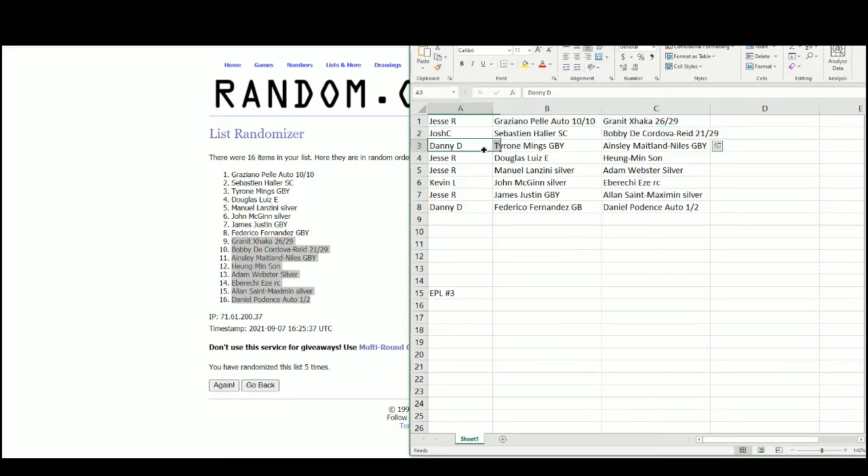Josh Holler and the De Cordova-Reed out of 29. Danny: Tyrone Mings and Ainsley Maitland-Niles. Jesse back to back: Douglas Louise Emergent. Young Min Son: the Manuel Lanzini silver and the Adam Webster silver. Kevin with the John McGinn silver and the Etsy rookie. Jesse with James Justin green, blue, and yellow, and the Alan St. Maximin silver. And Danny with the Federico Fernandez green, blue, and yellow and the Daniel Potence autograph number one of two.